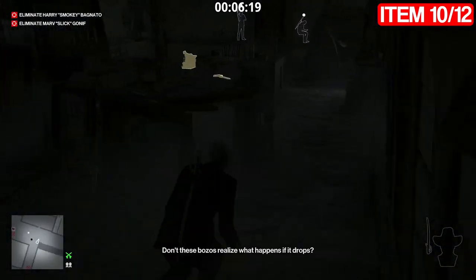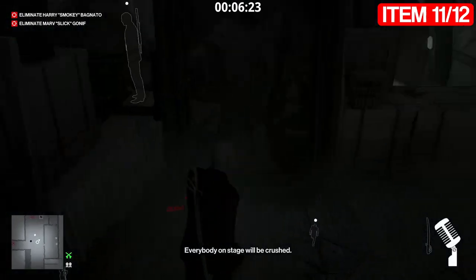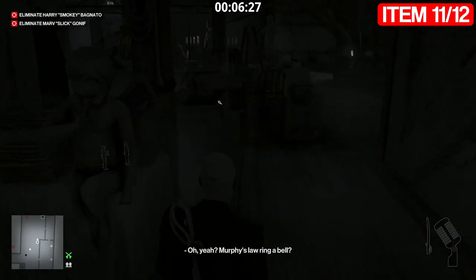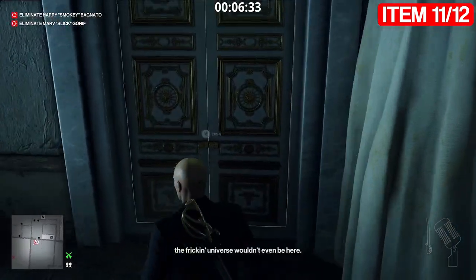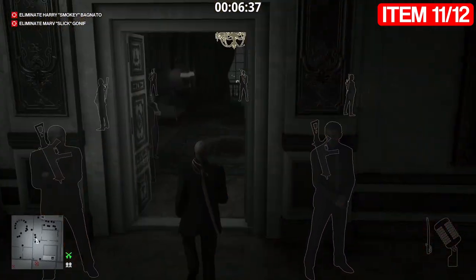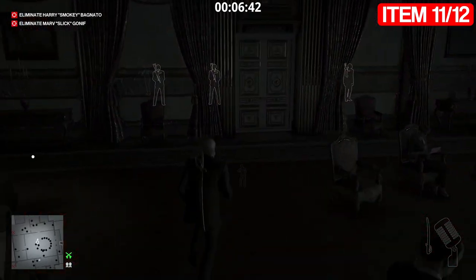Just where this present is, we're going to find a hammer and there is the microphone. Now we need to go get item number twelve, the final item. We're going to go all the way around here, back through, and jump down the way we came up so we don't get spotted by any guards that will notice us.